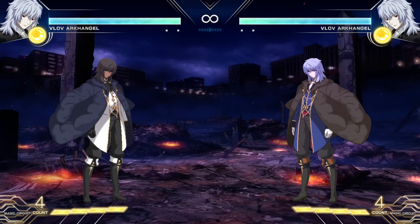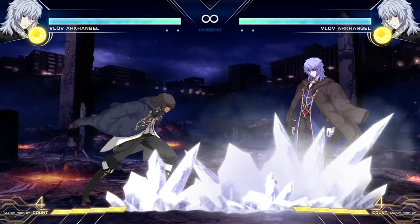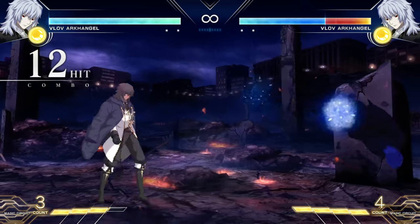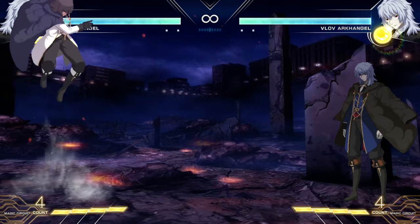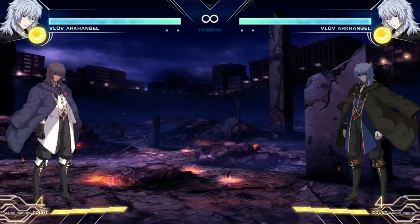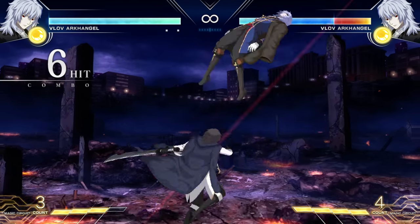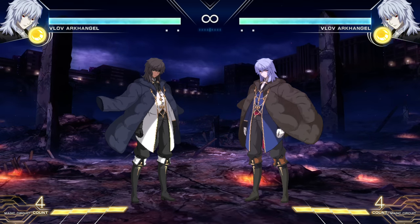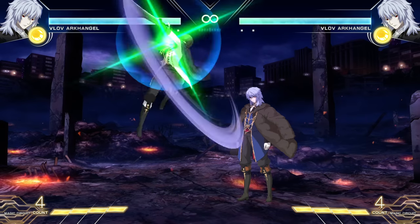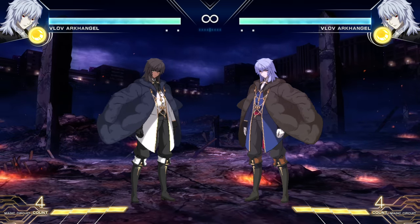If we catch the enemy with that held jump heavy in a combo, we get the combo specifically because it spiked them down to the ground. If we use the regular version, it won't work — they're way too high up. That simple knowledge of what the charge version does makes a world of difference for combo structure, and that's just one example.